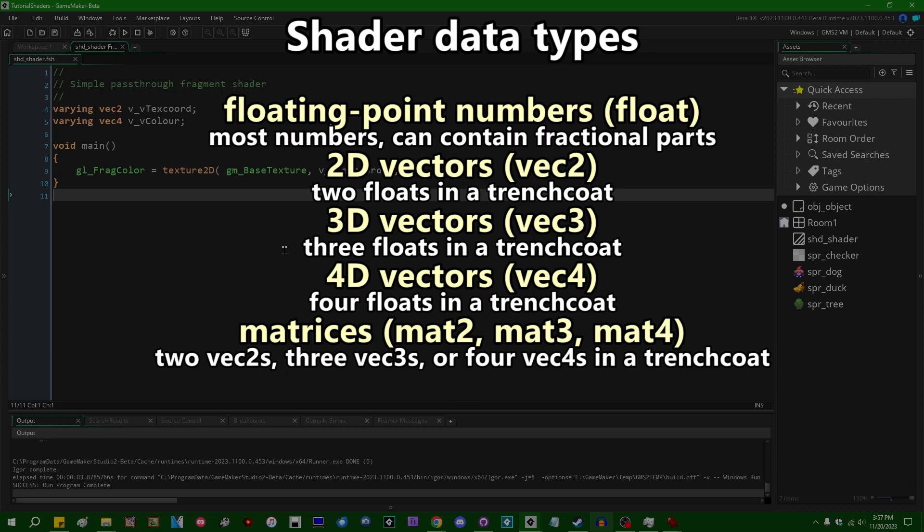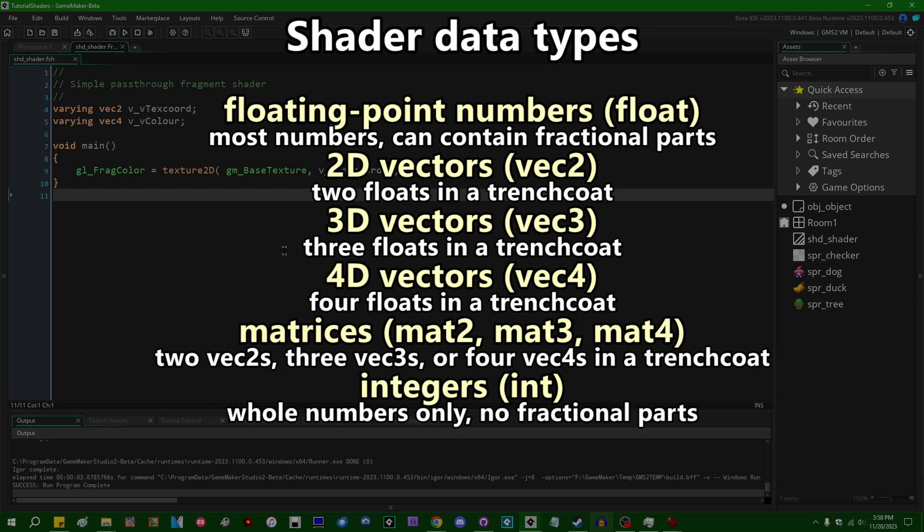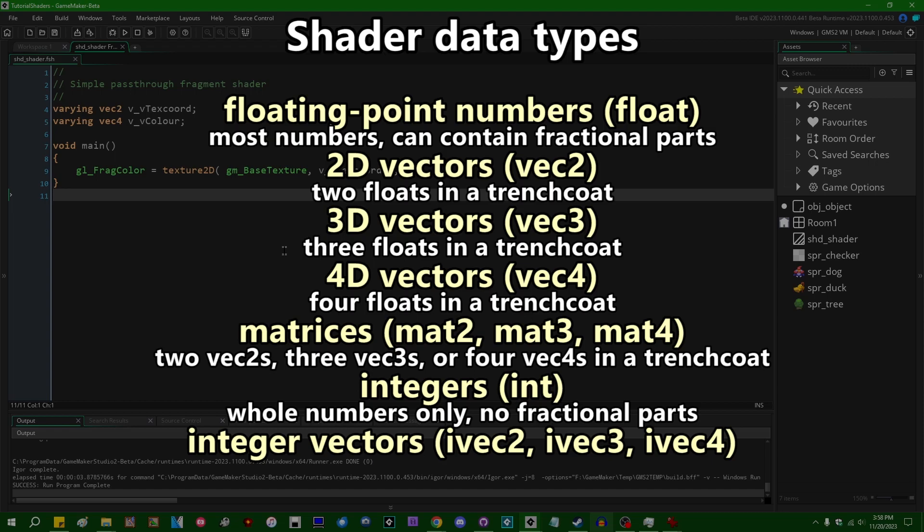Shaders do support integral data types — integers, whole numbers with no decimal. You can also use vectors of integers, but that's not something you need to use very often. I myself rarely use integers in shaders, and I don't think I've ever actually needed to use a vector of integers. And last but not least, we have texture samplers.